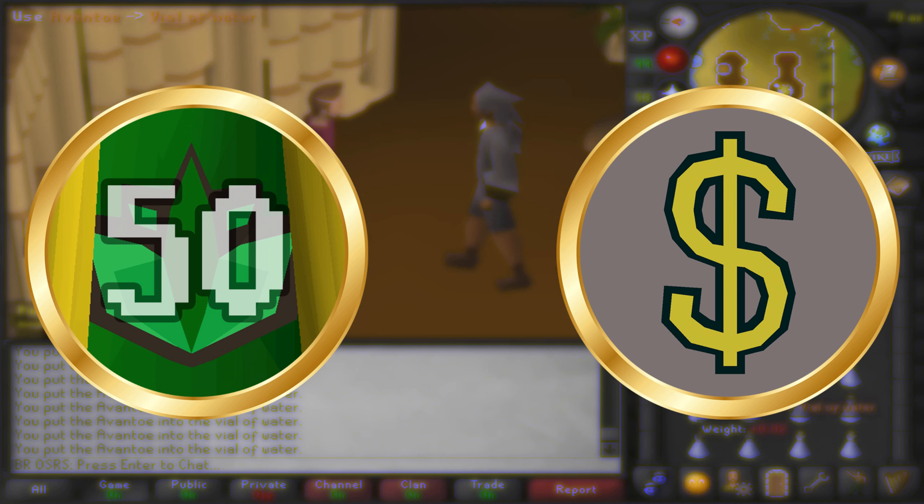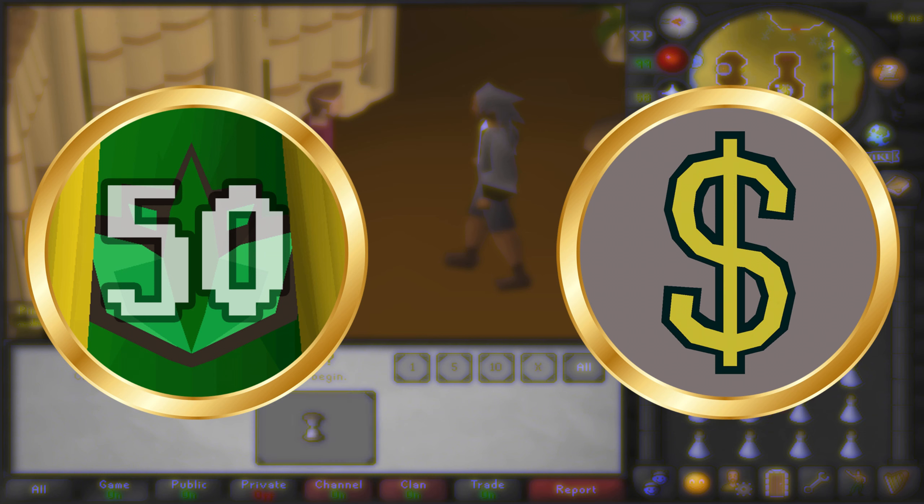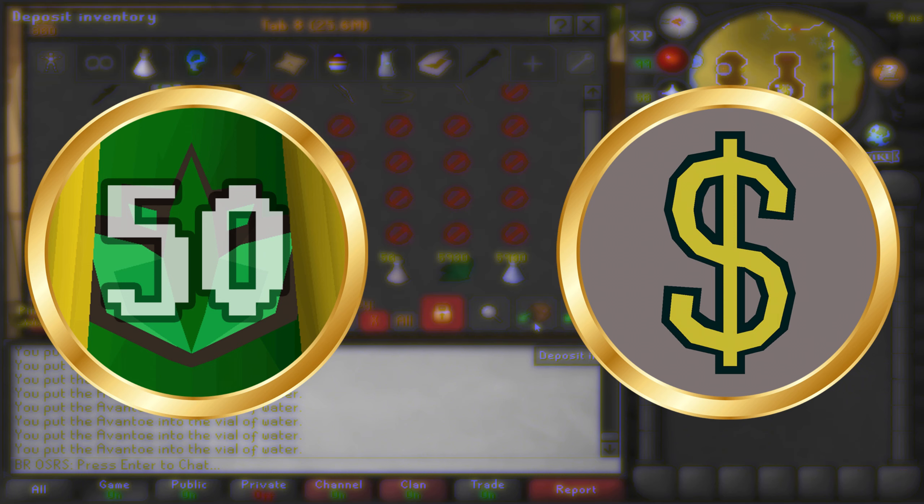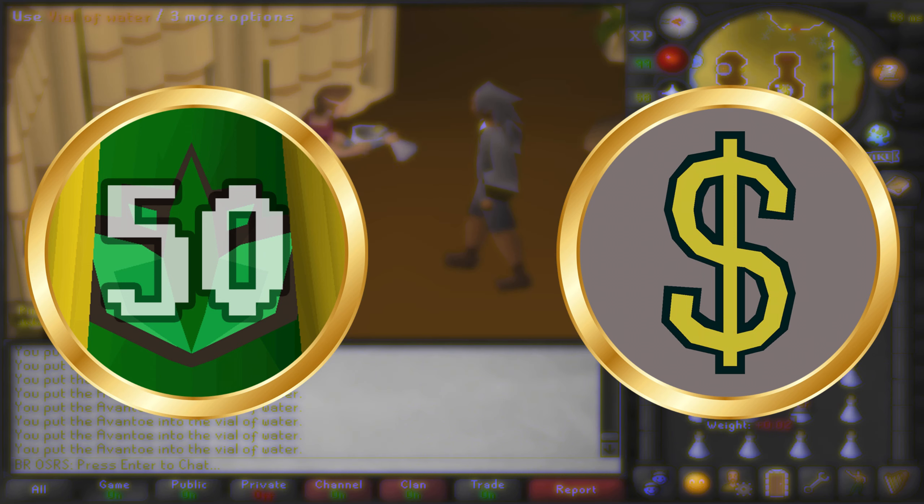My second requirement for this money maker is that you'll need around 20 million coins in starting capital. I know that's a lot to ask for, but if you don't have that you basically can't do this method efficiently for one hour. If you only have half or a quarter of that, just buy and sell as you go. The only downside is there is no XP involved.